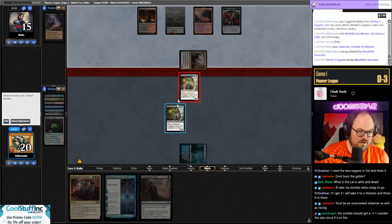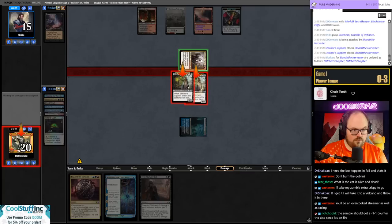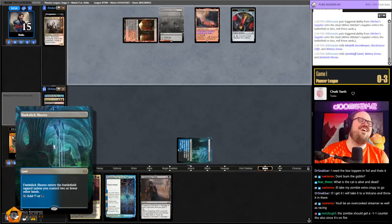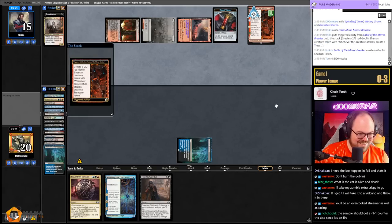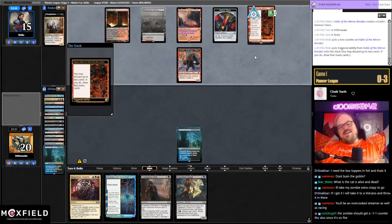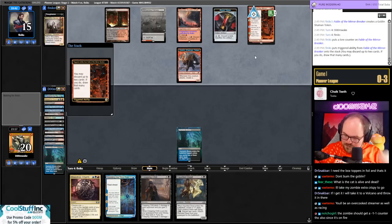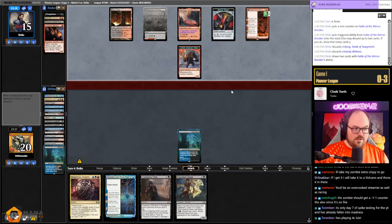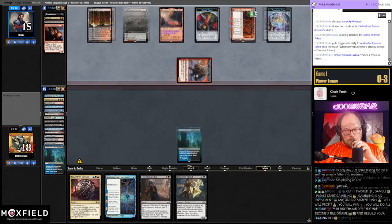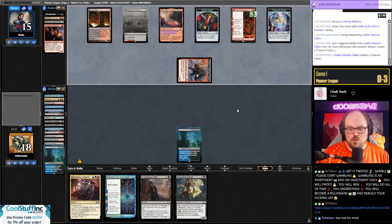This is like the easiest double block of my life — it's mill six, or trade for a Thoughtseize and still mill six, or trade for a Fatal Push and still mill six. They probably have Trespasser and that's why they're doing this. What are these mills? Today was not a good day to gamble. He's playing four-color Loot Tree — why is he wasting his time? What would his team say if he showed up and said 'guys, I broke it — four-color Loot Tree'?